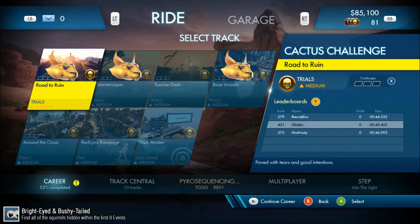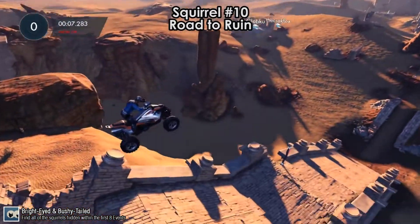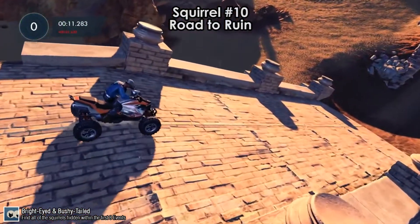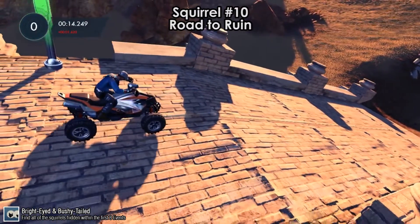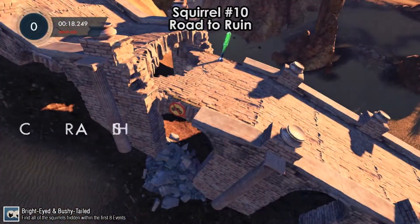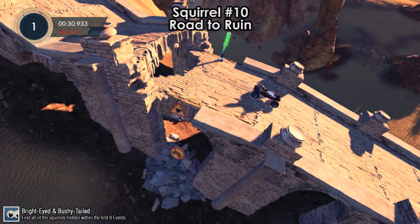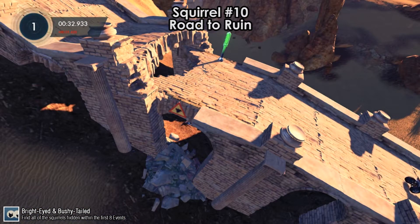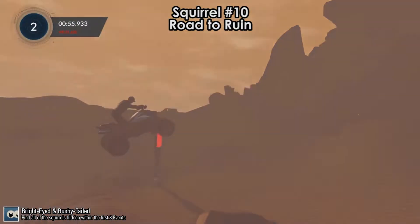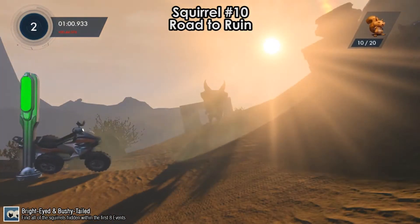We move on to the next event, Cactus Challenge, which has 3 more squirrels. First is squirrel number 10 on Road to Ruin. At around the second or third checkpoint, reverse and fall down into the hole — but bail out backwards, because there's a sign that says no bikes. The sign will fall off and reveal a squirrel. Then restart checkpoint, move forward, and you'll crash automatically. That's squirrel number 10.